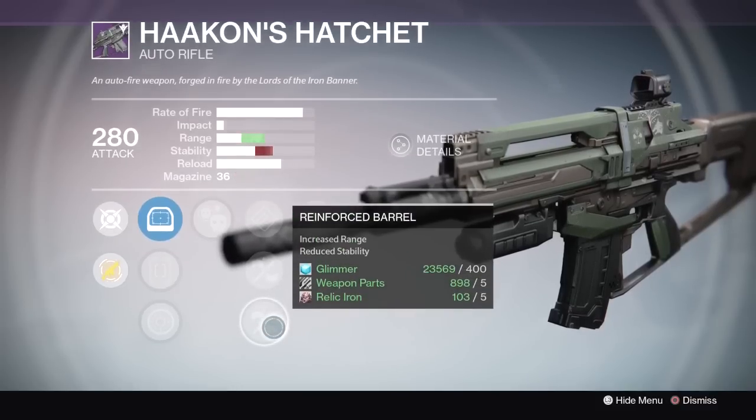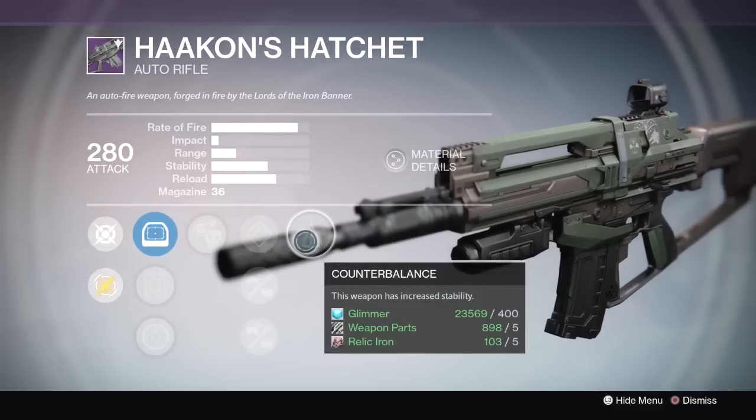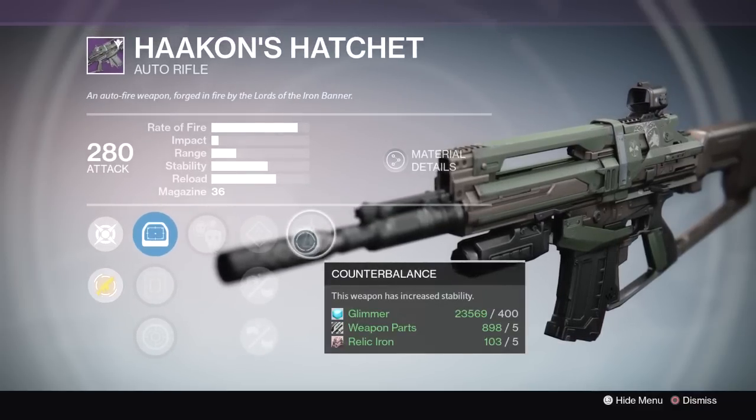Reinforced Barrel — increased range, reduced stability. And the final perk is Counterbalance — this weapon has increased stability.